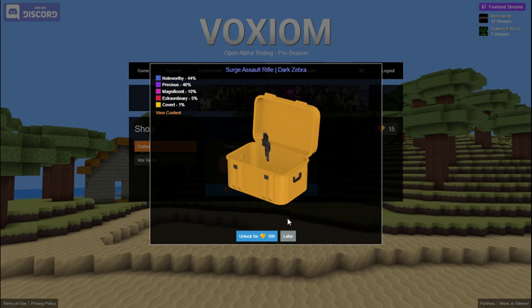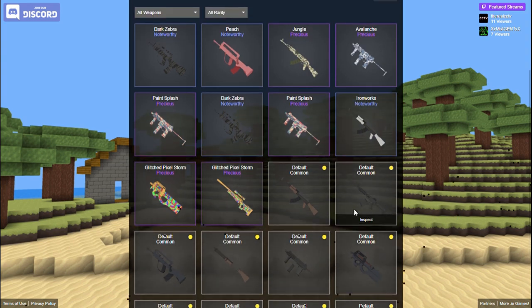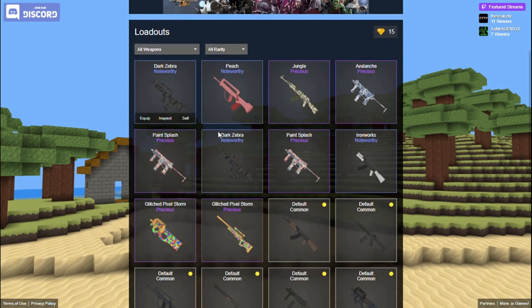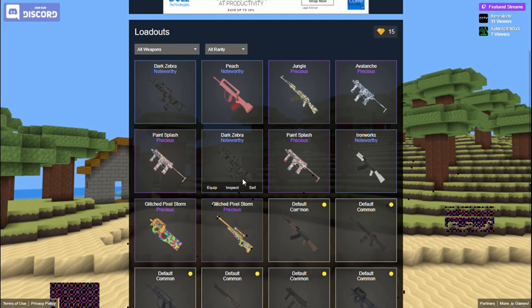Dark Zebra — noteworthy, that's fine. Let's go to our loadouts now. Look at these skins — we've got the default ones of course. It'd be funny if you could sell the default ones. We have two Dark Zebra ones; I honestly like this one better — it's like darker with different shading which I kind of like.